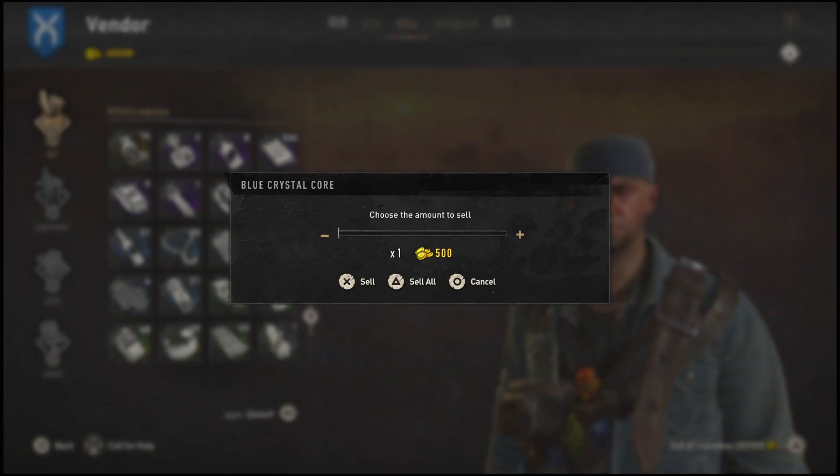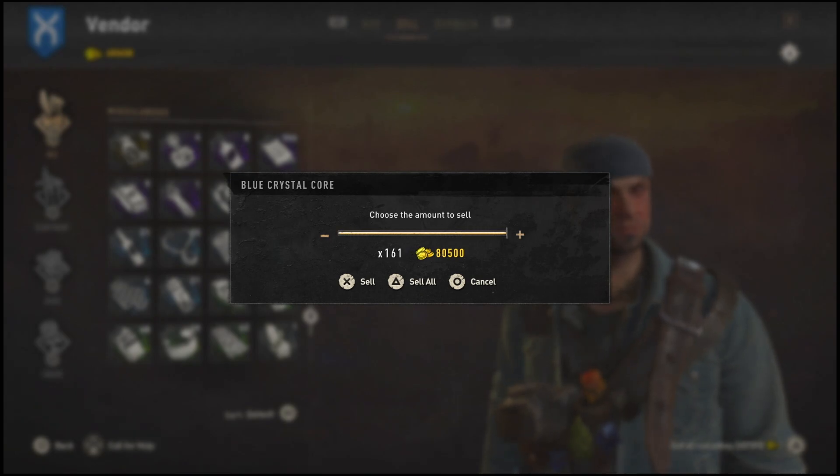I'm officially at the trader and I'm going to go to sell and show you how much this is actually worth — and I wasn't even doing it for that long. As you guys can see, the crystals I gathered are right here for 80,000 coins. This is a whole lot of coin.